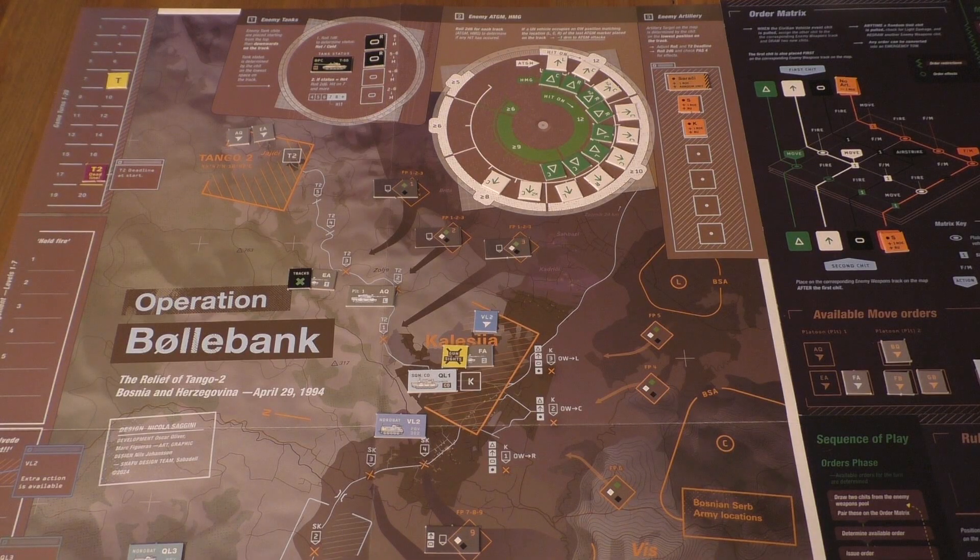Then we go to artillery - they are still shooting at Kalesia at the moment. First we roll if there is heavy damage. On a 7, there is none. FA and QL1 are in there. The marker goes in and we advance the turn marker to turn 9.